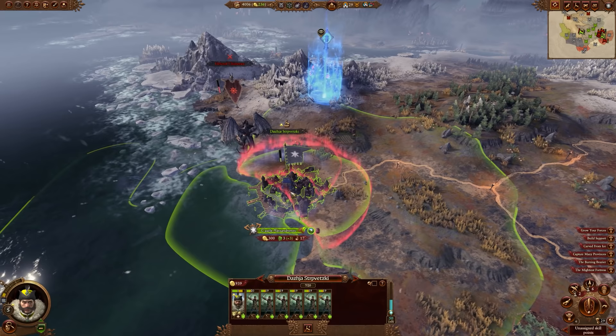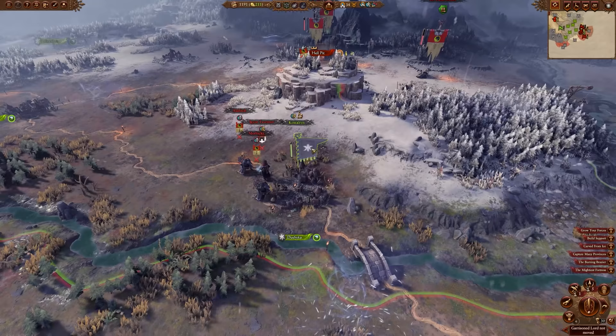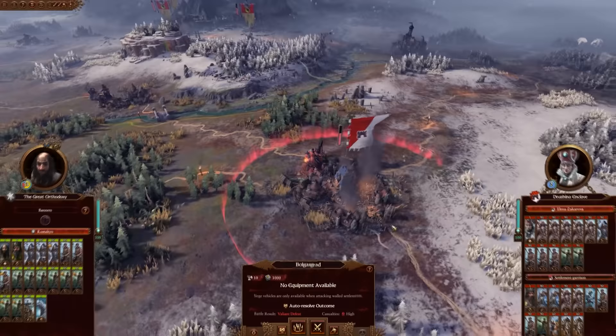A better way to handle the demon threat is to put the army in that settlement before the demons even arrive. Keep an eye out for them coming, recruit a lord and a few units in advance, and you won't have to scramble like I did.